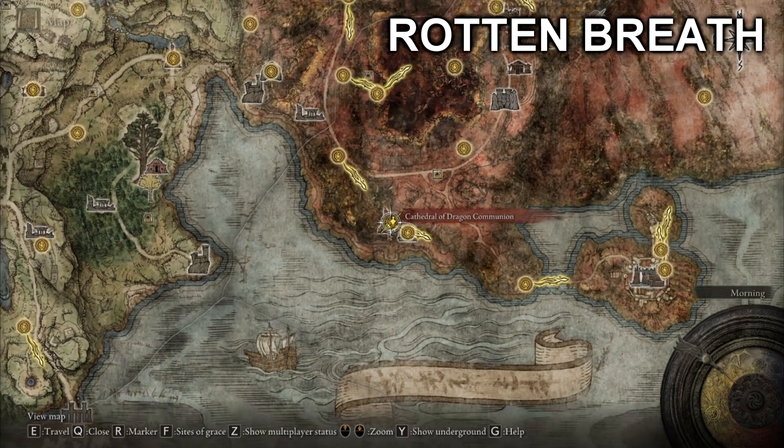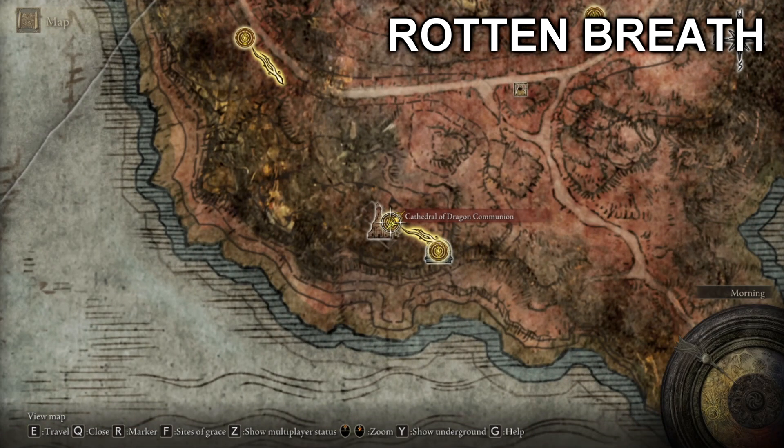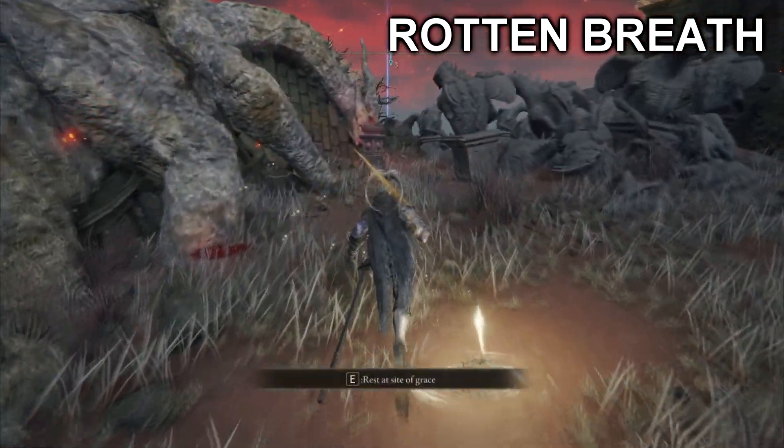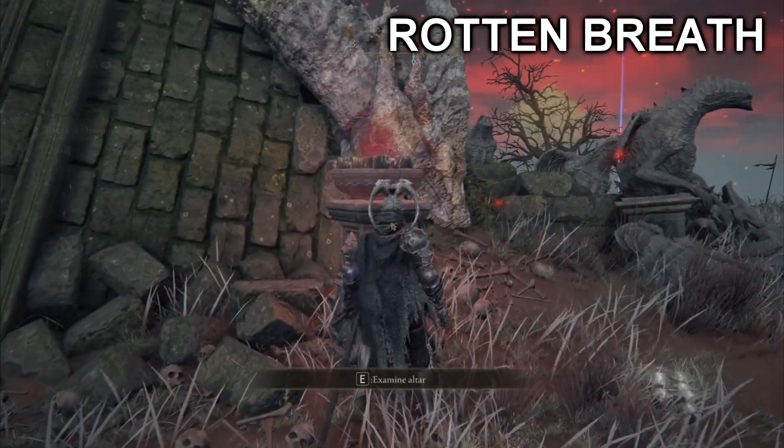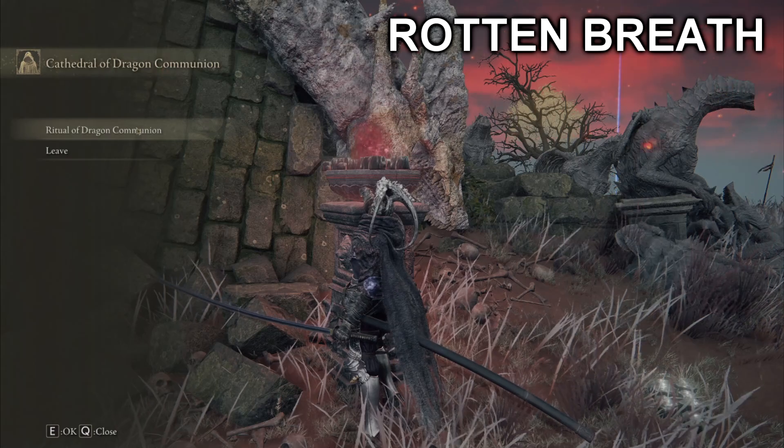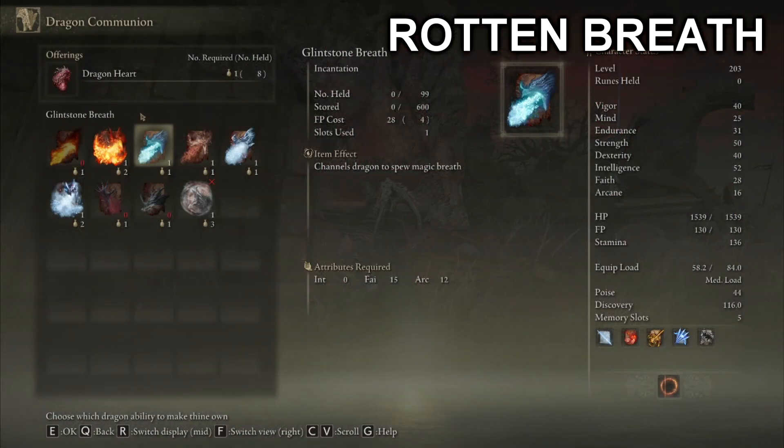Located in Caelid — go to the Cathedral of Dragon Communion. There will be some kind of statue that you can interact with. You can buy Rotten Breath for only one dragon heart. Don't forget that dragon hearts are the currency here, so make sure to get a lot of them. There are plenty of dragons in Caelid especially.